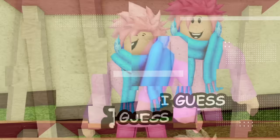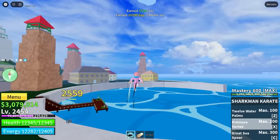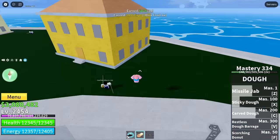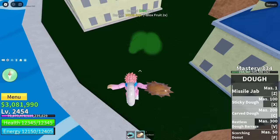Next we have the sword dealer, the very first weapons dealer in the whole game. Located at both the marine and pirate starter islands, he sells two swords — the katana and the cutlass — both costing 1,000 belly. They have the exact same abilities and only differ in appearance. I recommend buying one when you start the game, but they're the worst swords in the game so make sure you upgrade when you get the chance.